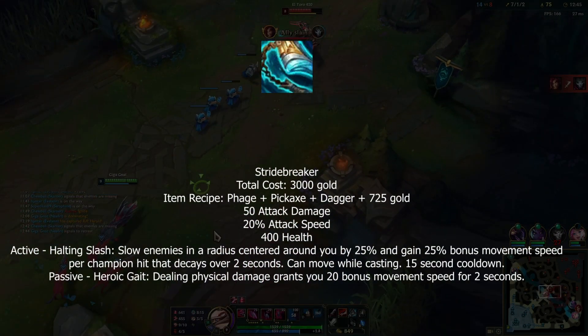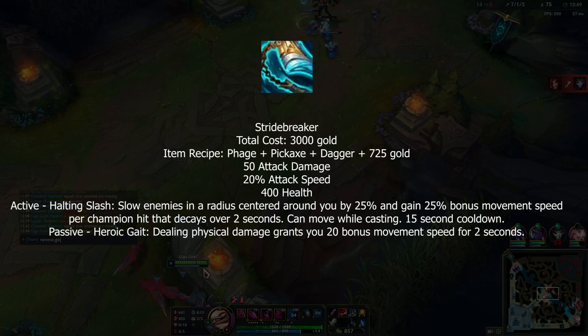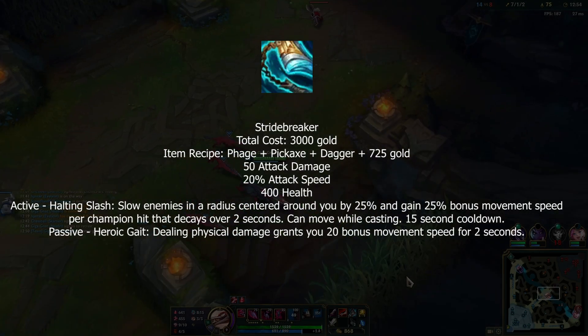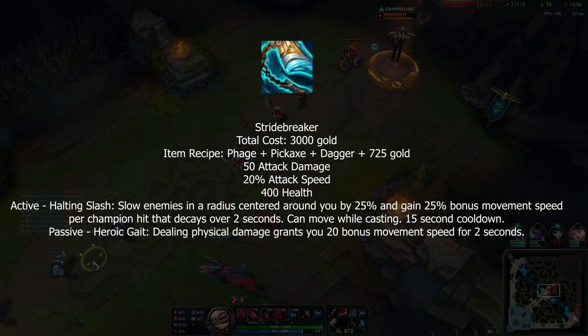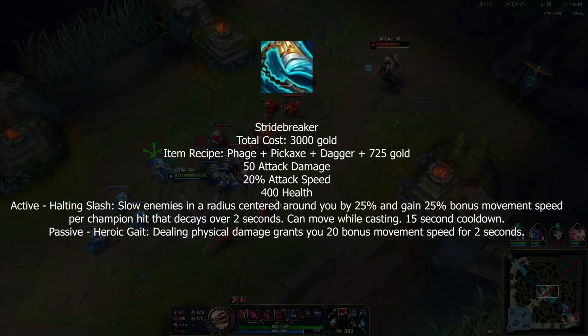Stridebreaker now gives less AD, slightly more attack speed, no longer gives ability haste, and its passive gives movement speed for dealing damage. It also gives movement speed when you deal damage with the active to each champion hit — Garen's ready to run.